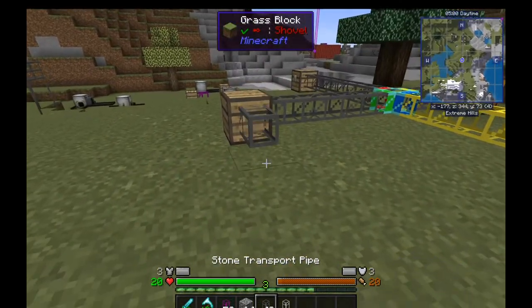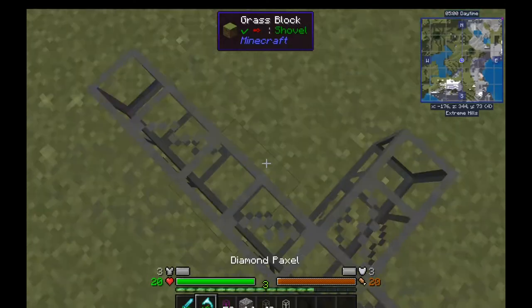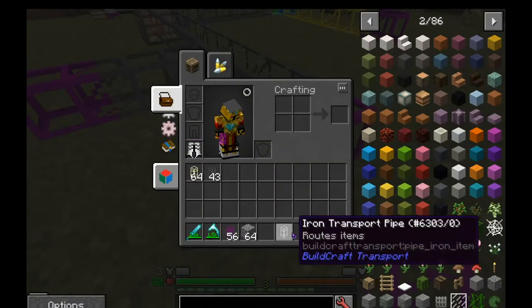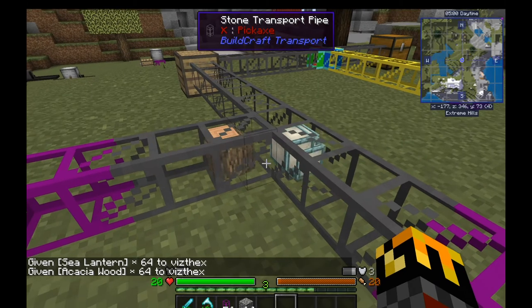Iron transport pipes — these are for junctions. So if you have multiple inputs, like right here, and place the pipe at the junction, by default items will just take a random direction and go that way.